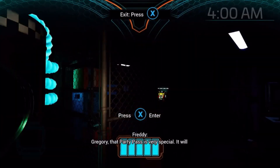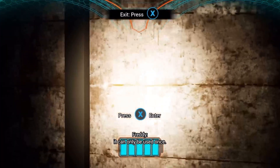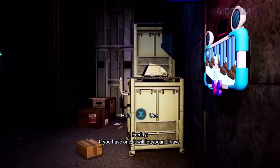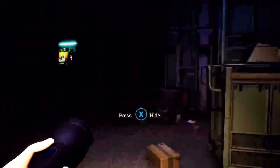Gregory, that party pass is very special. It will let you into Phasoblast or Monty Golf. However, it can only be used once. So we have to pick one — I either have to go to Monty Golf to decommission Monty, or Phasoblast to decommission Chica. I really want to go to Monty Golf, but I really hate Chica. So I either go to Monty Golf but let Chica survive, or I go to Phasoblast which I don't particularly want to do, but then I get to watch Chica die, which I really want to do. I think I'm going to go to Phasoblast — as much as I want to visit Monty Golf, I want Chica dead as soon as possible. Phasoblast, here we come.